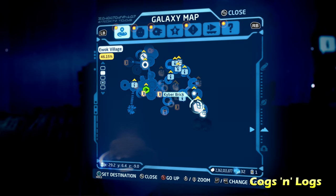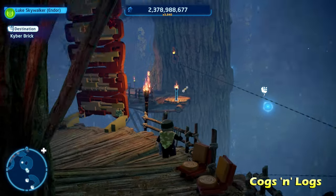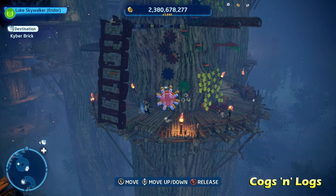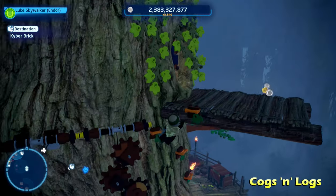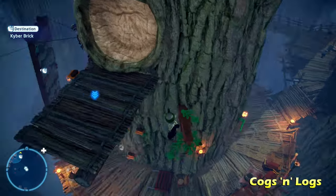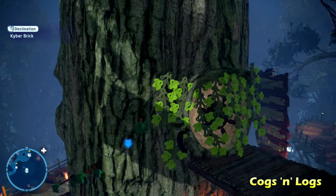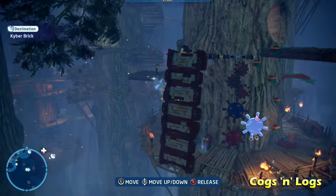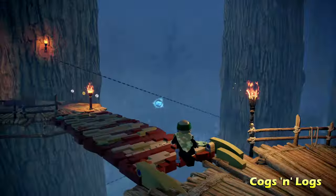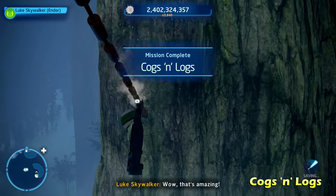Moving right along, we're going to do Cogs and Logs here on the bottom right side of the map. There's a bridge which needs to be moved down using a nearby switch. There are three different gears we need to put into place — they're all going to be behind green vines. Once you find them, use the Force with a Jedi or Sith character to put them in place, matching the colors. Pull the switch, and that causes the bridge to go all the way down. Then go across and down the zip line for the Cogs and Logs Kyber Brick.